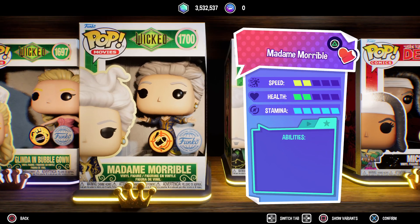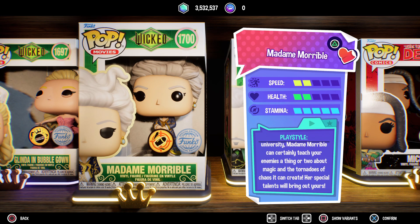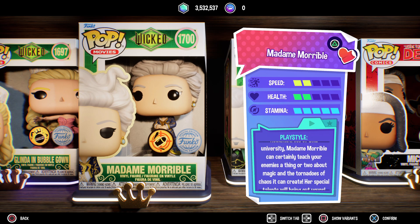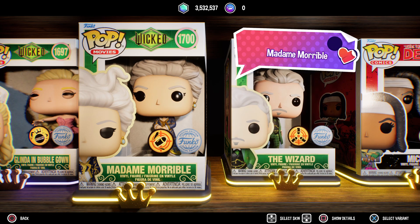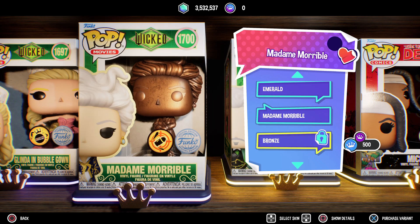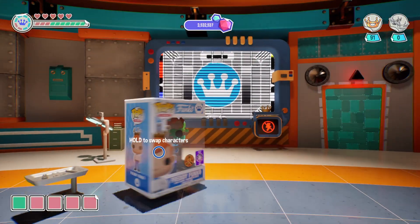Let's get started with Madame Morrible. Headmistress of Shiz University, Madame Morrible can certainly teach your enemies a thing or two about magic and the tornadoes of chaos it can create. Her special talents will bring out yours — and no abilities, as well as a lot of stamina, mostly just a lot of stamina. And for variants, we have the Emerald variant and another Funcoin variant, which you need multiplayer for. Let's go check out Madame Morrible.